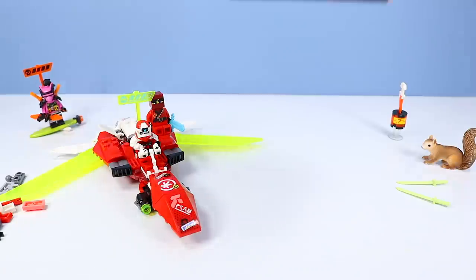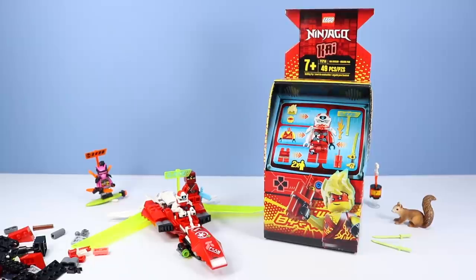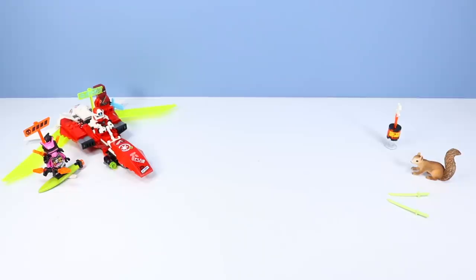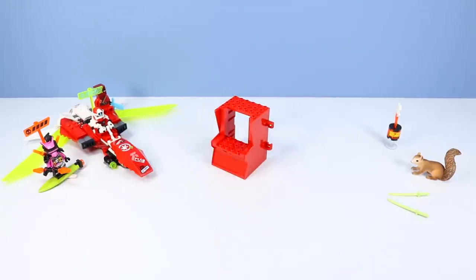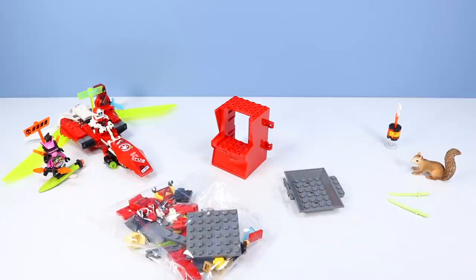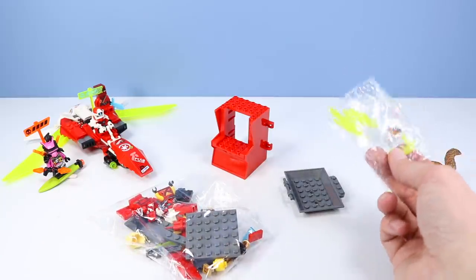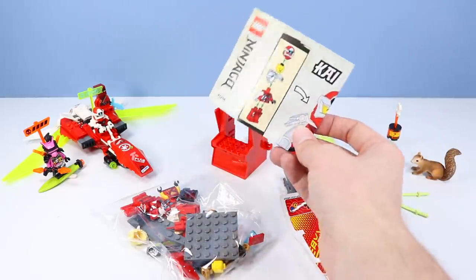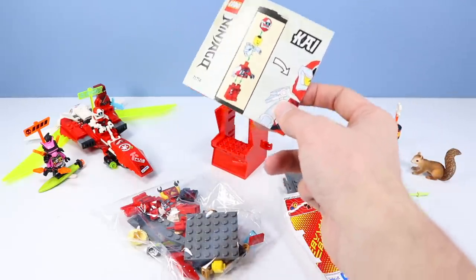We have a little more building to do today — it's a Kai kind of day. I really love the arcade pods and I'm glad to pick up Kai here. Check back a couple of videos if you're interested in seeing the Jay and Lloyd builds. Inside the box we have the main arcade pod structure with the back door, a bag of pieces, some stickers, and of course instructions. Let's get this arcade pod set up.